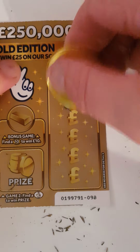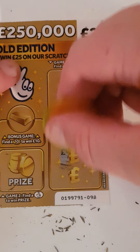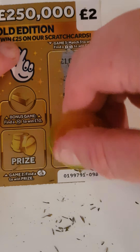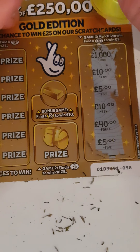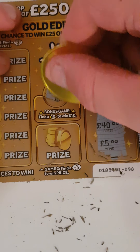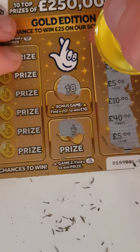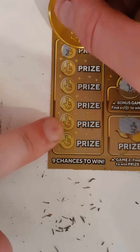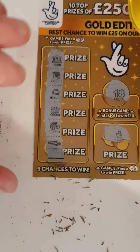We have a thousand. We have ten, five, ten, forty. Let's find another ten — nope, and five. Nothing on that one. Can we find the ten? Nope, fingers crossed. Hey, we found the fingers crossed! Can we find the diamonds? No.